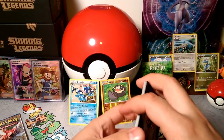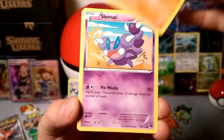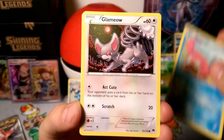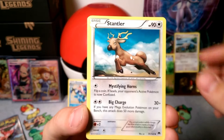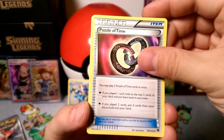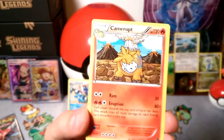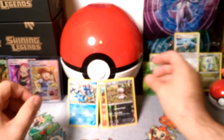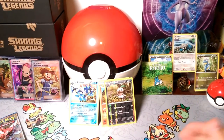What are we starting with today? We got Gible, Scraggy, Slowpoke, Slowpoke, Glamow, Spritzee floating through that meadow, Stantler, a Puzzle of Time - very good trainer - Bursting Balloon, another good trainer, Nuzleaf reverse, and our rare is a Camerrupt with that eruption. Okay, so not so good.